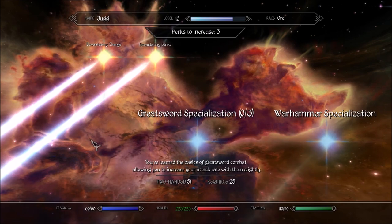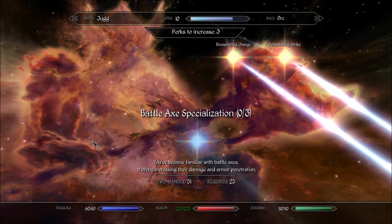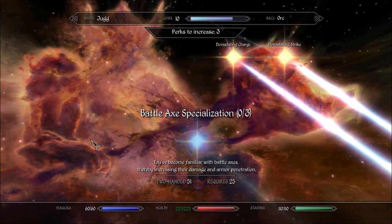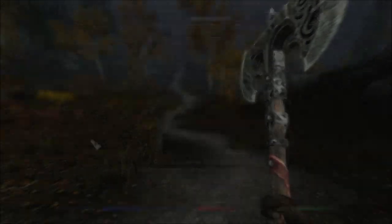These differences get amplified substantially as you perk out your two-hand tree. In general, Warhammers will be your best choice for builds that don't have smithing because Warhammers provide armor penetration, which is necessary to kill a lot of high level enemies. If you do have smithing though, greatswords or Battle Axes are going to be better, just because smithing allows you to obtain sufficient armor pen regardless of the weapon that you're using. In this video, you're going to see me using a greatsword and a Battle Axe so you can compare the two.